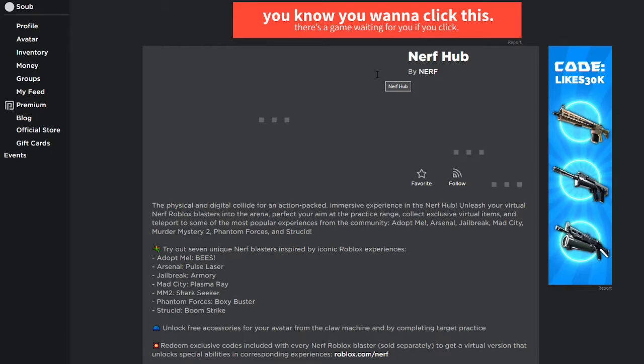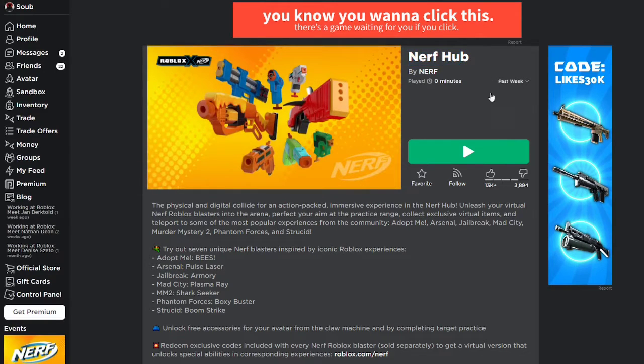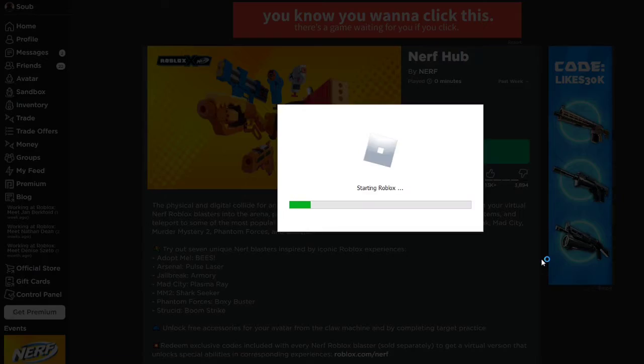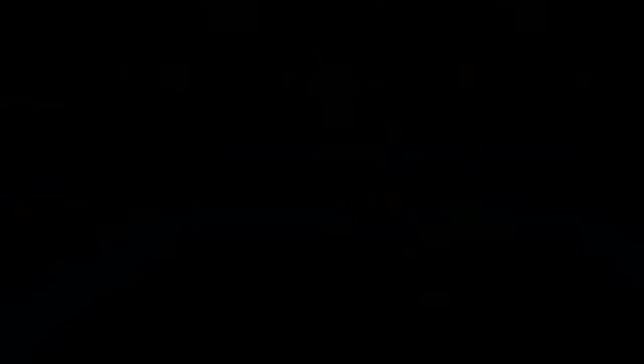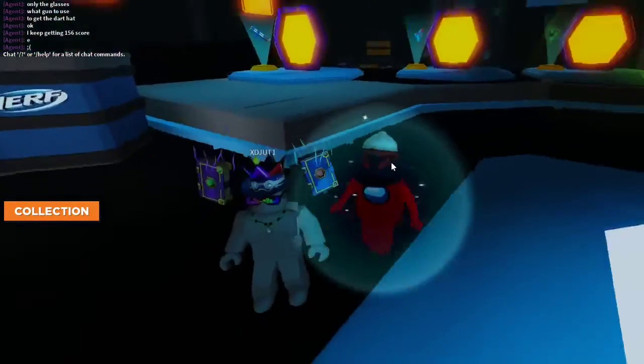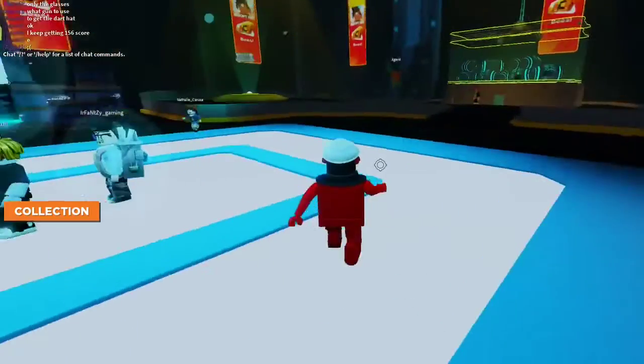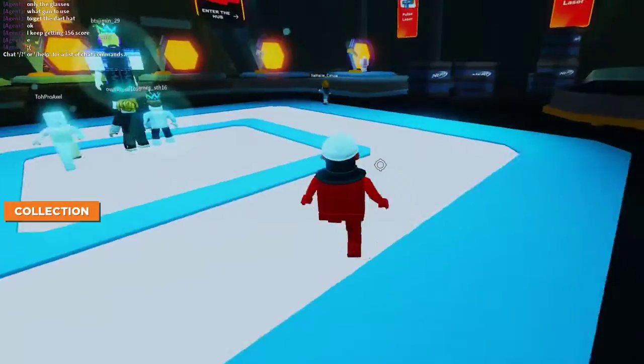We are now in the game page. All you need to do is just play. We are now inside the hub — don't mind my avatar.